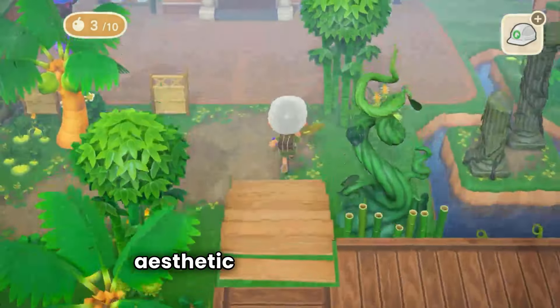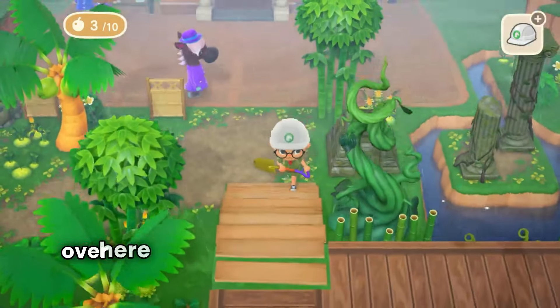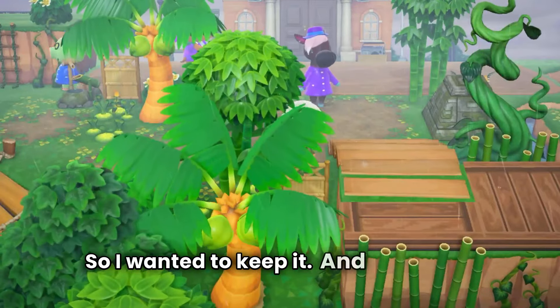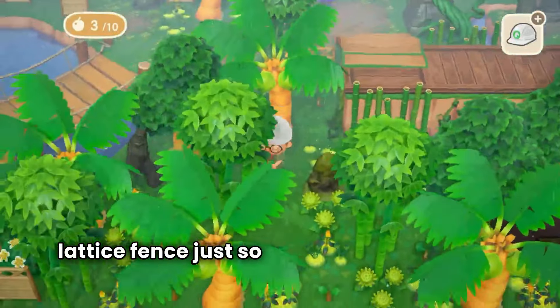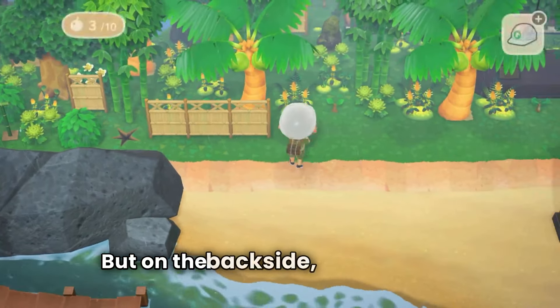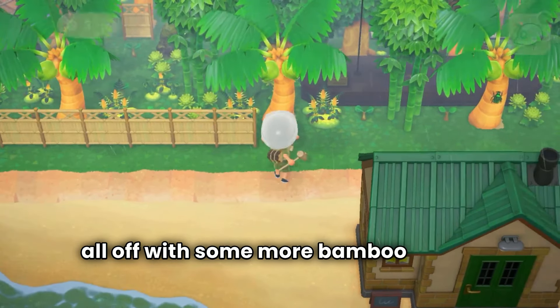I want to leave the forbidden altar over here because villagers do come over here and click on it, and it's really cute — so I wanted to keep it. To cage off this area a little bit more, I added a bamboo lattice fence just so you couldn't go all the way back here. And on the back side, I just caged it all off with some more bamboo lattice fence.